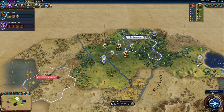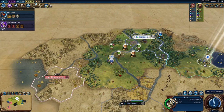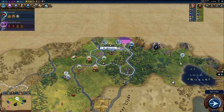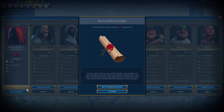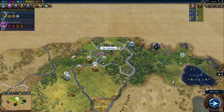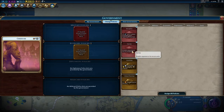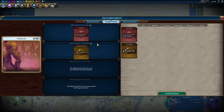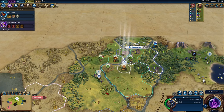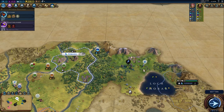We might reconsider everything now that she's put Manchester right there. I mean it is far enough away that we could do a city there still, but now we're definitely going to have loyalty problems. So what I think we're going to do is go ahead and get this settler out. I do want to change policies — we're going to work on urban planning, which halved the time it takes to get that settler out.